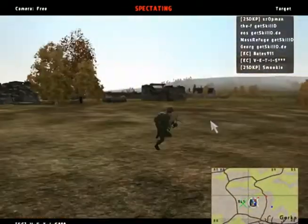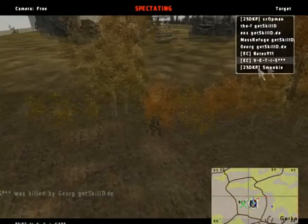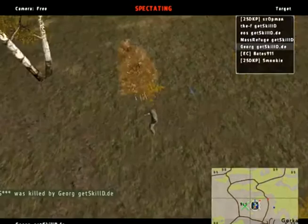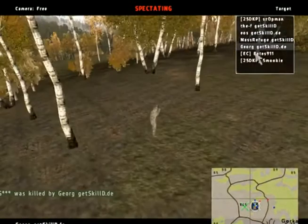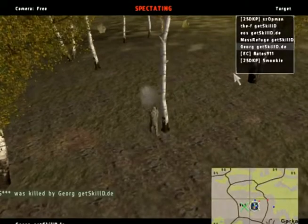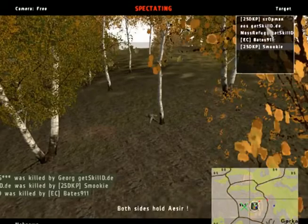Bates is trying to make something happen but decides to fall back, and he's shot by Georg with a pistol. Great play by Georg — he managed to get two pistol kills. Now the headshot comes to him. The F is killed by Bates.